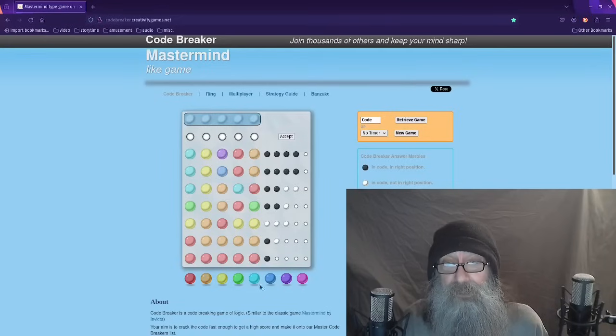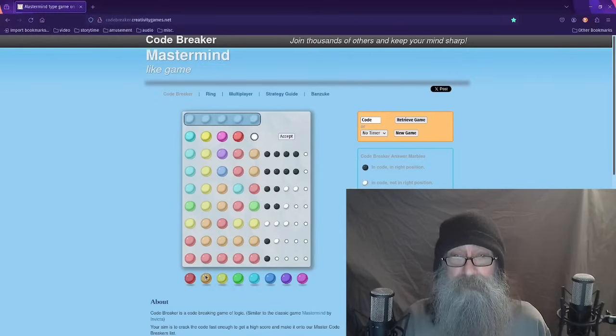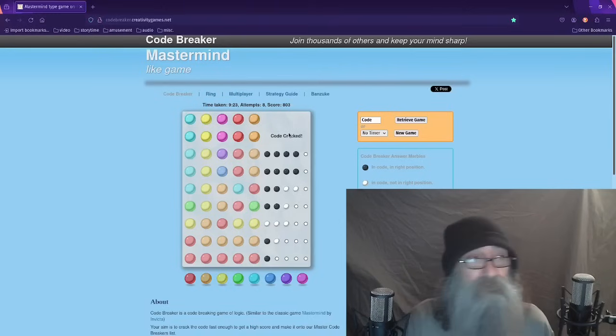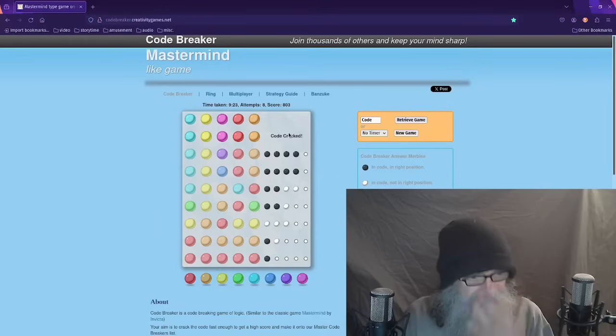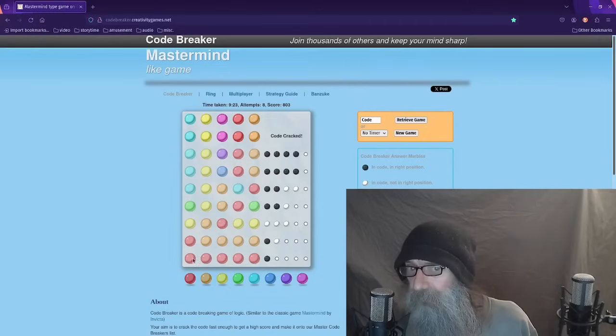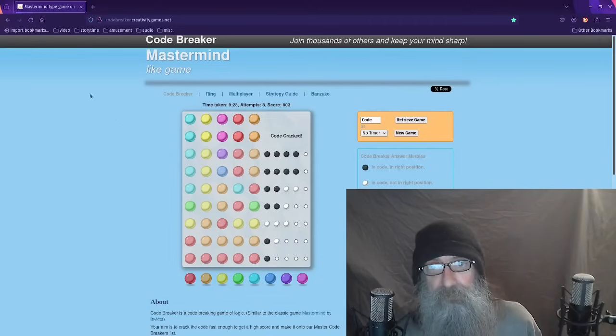The only color left to try is the magenta. Code cracked! I think that was enough of doing it with the single color mode at the start, so I'm going to do a new one and show you the method I use.